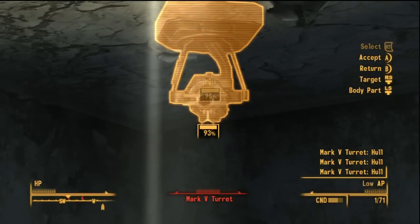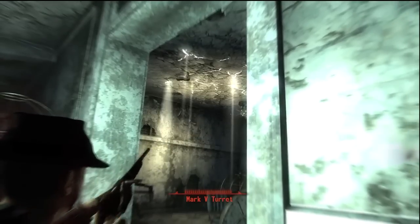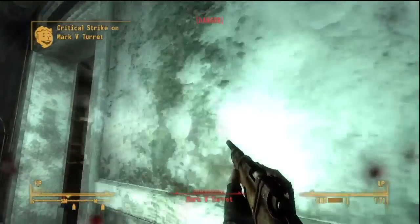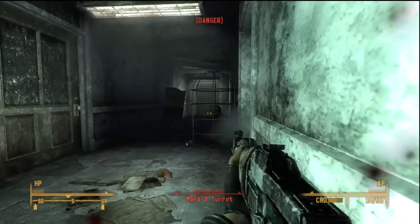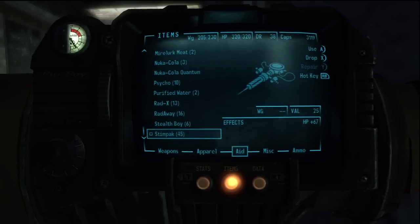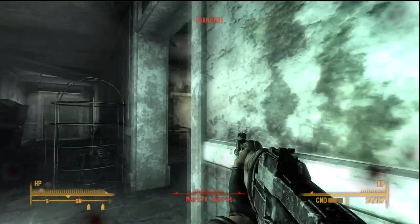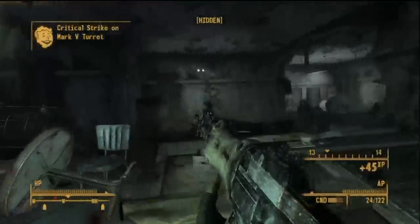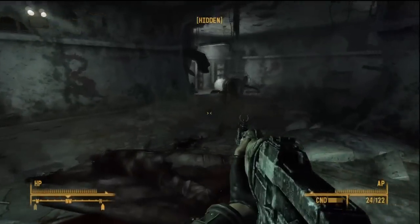Right back there. These things aren't too tough to take out — just keep the fire up on them. What I tend to do is strafe in and out of the doorway and fire on it with at least some kind of powerful weapon. Using the Chinese assault rifle gets the job done real well.